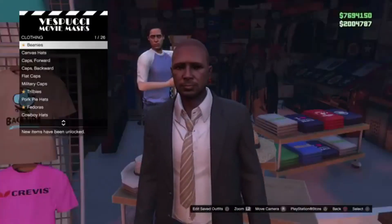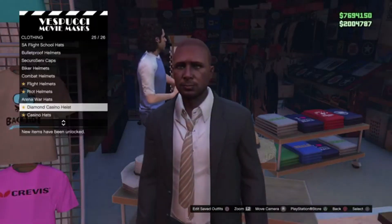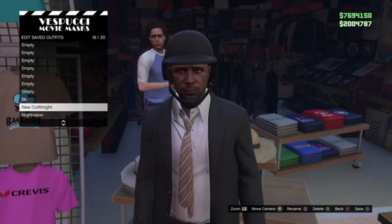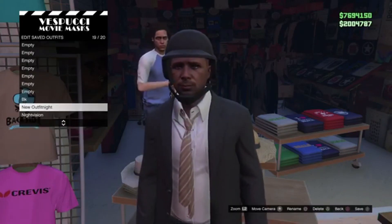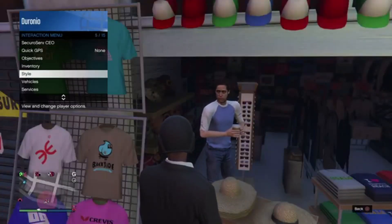Okay guys, so first what you want to do is go to the mask store on the beach and equip the bulletproof helmet in the hat section. Save it as the outfit that you want to have it on, so make sure your clothes are ready before. Then you want to equip the helmet on that outfit.